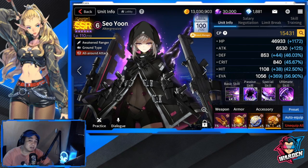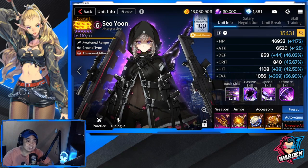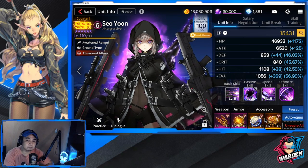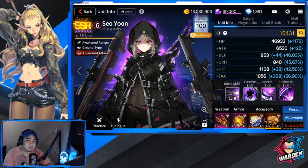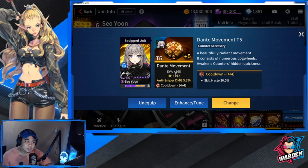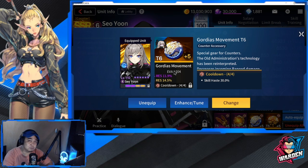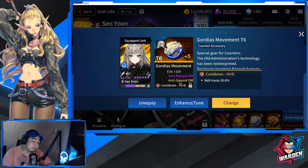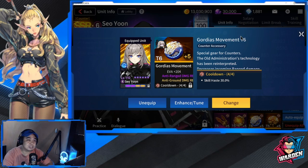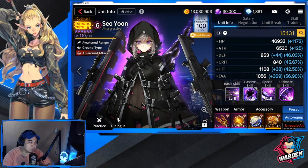Ideally, her T6 gears should be Maze gear, as it has anti-ground damage and anti-ground damage resistance for both weapon and armor. For her accessory, it should be Gorgeous Crown, because the primary stat should be hit. I currently have Gorgeous Movement on her, which gives evasion instead — but if it's Gorgeous Crown, that evasion slot becomes hit, which is what she needs.